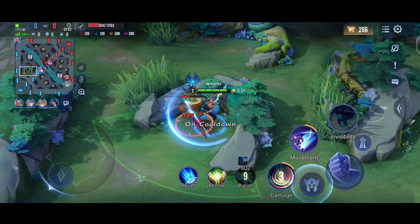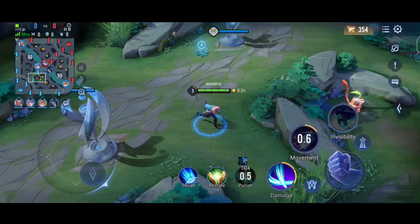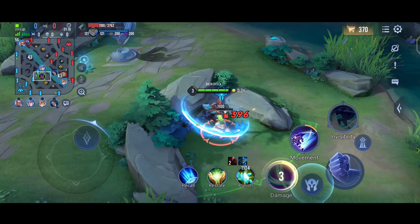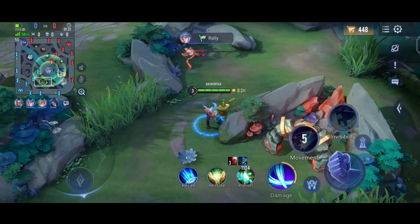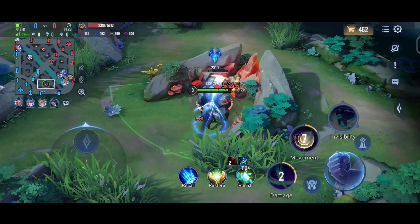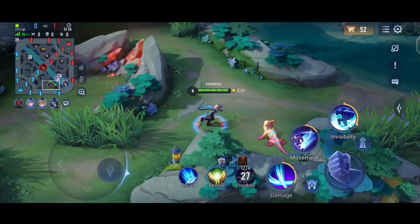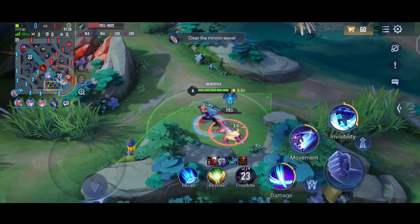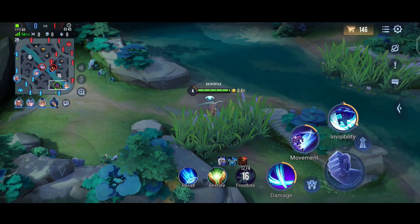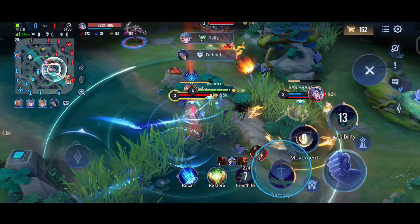His S1 deals continuous damage — a series of hits at about 80% of his normal attack. His S2 is a dash which sends you to the backside of the enemy when you hit them from the front. When you use S2 a mark appears on the target's head, and if you hit that mark with normal attacks your S2 cooldown is reduced by one second. His ultimate restores some HP and gives him invisibility, which is best for engaging.